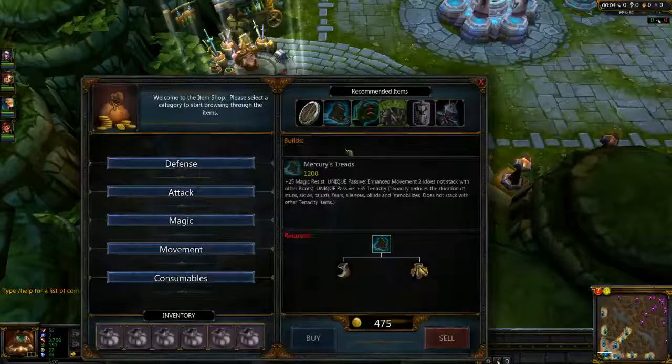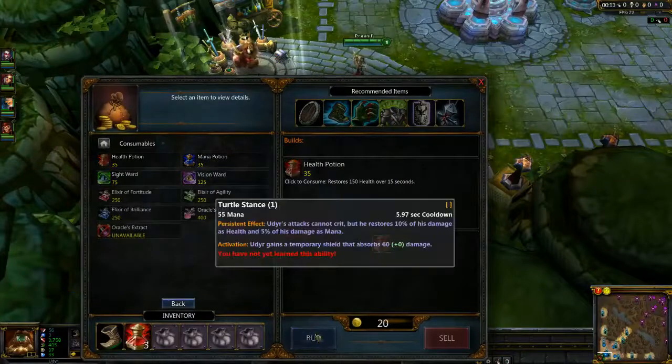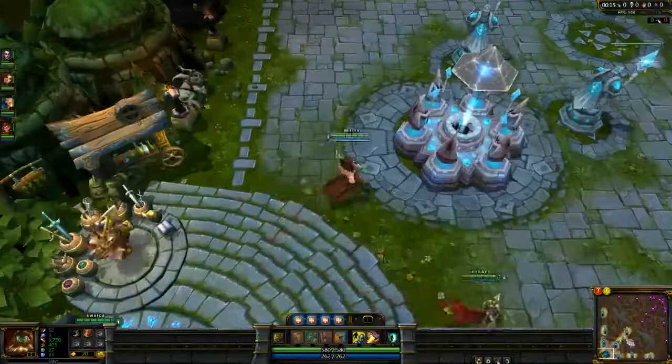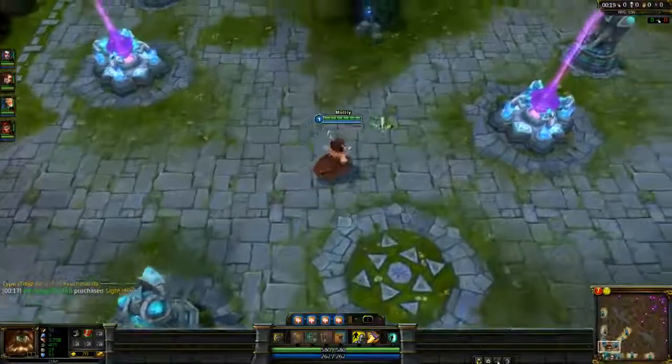Welcome to another Mully video guide. Today we're going to be doing it on Jungle Udyr. I like to start Boots and 3 Pots on Udyr just because movement speed is really important on him. But as you know from most of my videos, I start Boots 3 Pots on pretty much everyone.